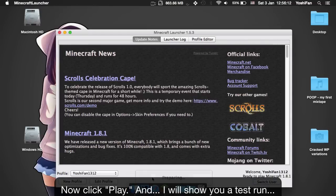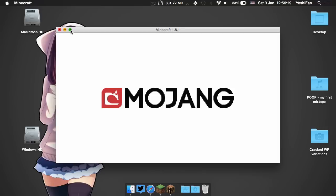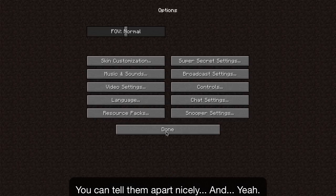Now click Play, and I'll show you a test run. This resource pack will actually let you see colors better — you can tell them apart nicely.